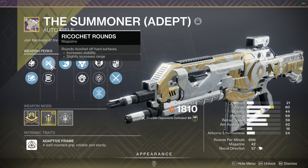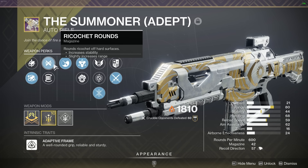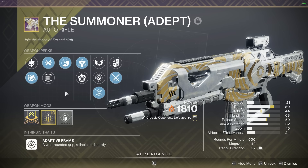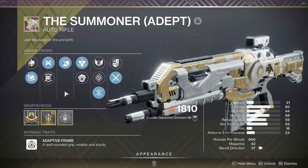I've used this thing with Tap the Trigger, sitting at about 90 to 100 stability, and I swear to god I cannot tell the difference as long as you have Zen Moment. So I wanted to maximize the range as much as possible, considering 450s do have more range — you need all the range that you can get.